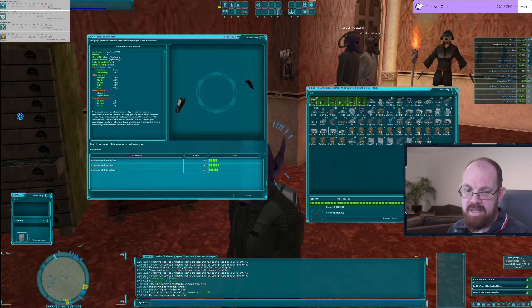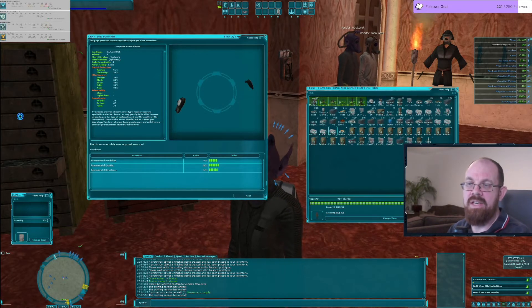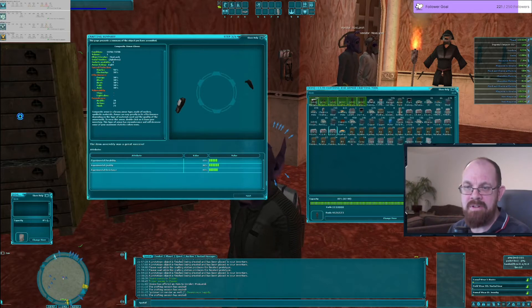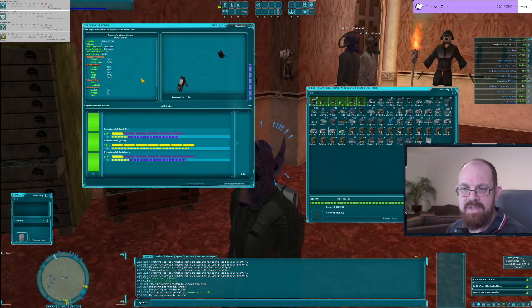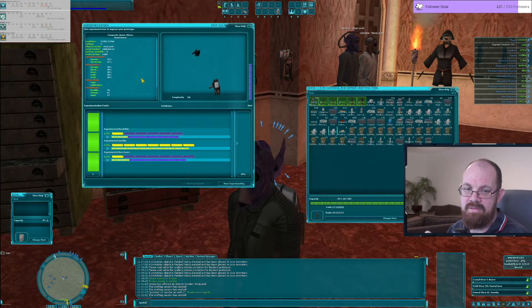Inside the formula, composite takes into consideration the effectiveness when calculating the special protection result. The first layers — all kinetic, no effectiveness experimentation — gave one segment result. The second set, where I put points into effectiveness — that effectiveness is boosting the kinetic result and the electricity result. Composite armor is the only armor type that does this.